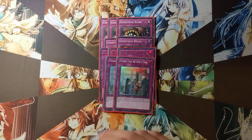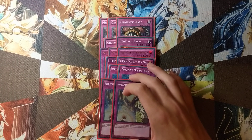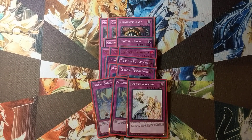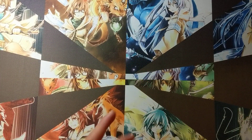Two copies of There Can Only Be One, which is a floodgate. All your monsters are different types, so There Can Only Be One is really nice for that. Two copies of Drowning Mirror Force because your opponent can direct attack you if your field spell is up, so you can Drowning Mirror Force them and net a lot of advantage. I don't play Quaking in this deck anymore because of Link monsters, and Drowning can usually be more rewarding. Two copies of Solemn Strike and one Solemn Warning just to keep yourself in the game against things like Crystal Wing.